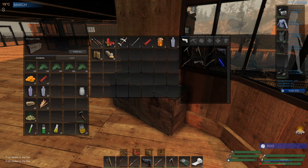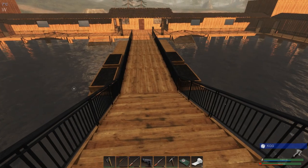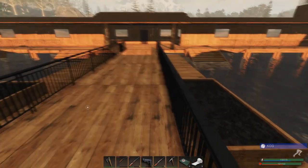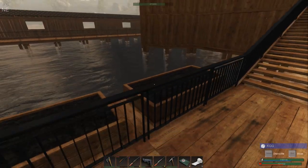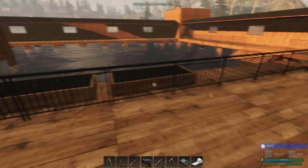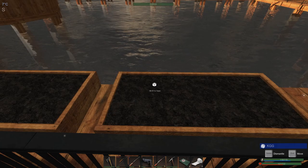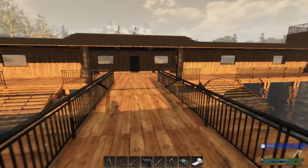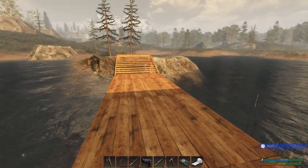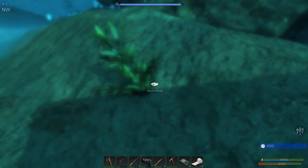Hopefully we can get some more nails today — nails are lovely. They are the bane of our existence this season because we are just needing a ton of them. I did plant tomatoes; I have carrots in this plant bed, cotton in this one, and potatoes in this one. We're going to need this for more Molotovs when we decide to raid another base — it is much cheaper to make those than it is to make the grenades.